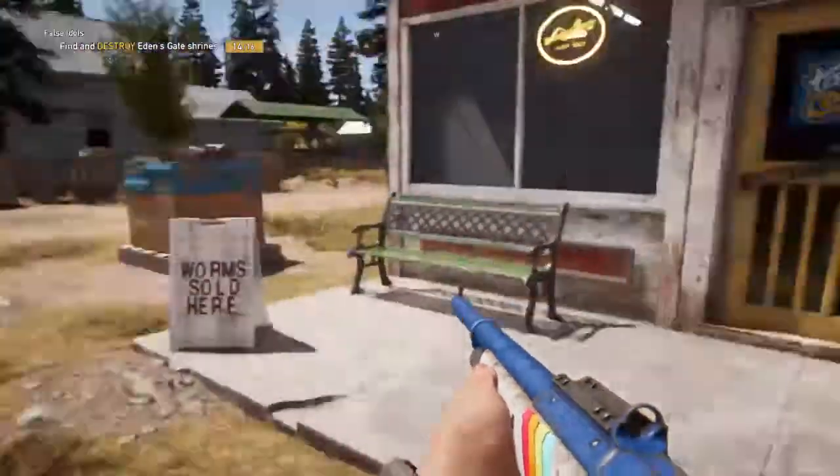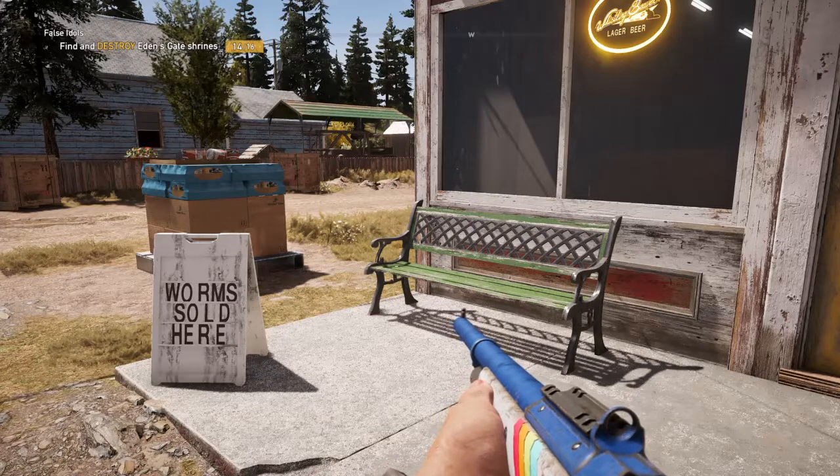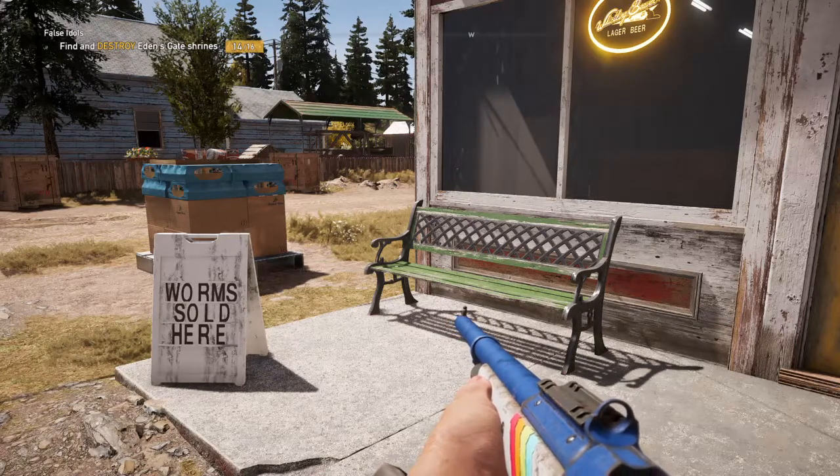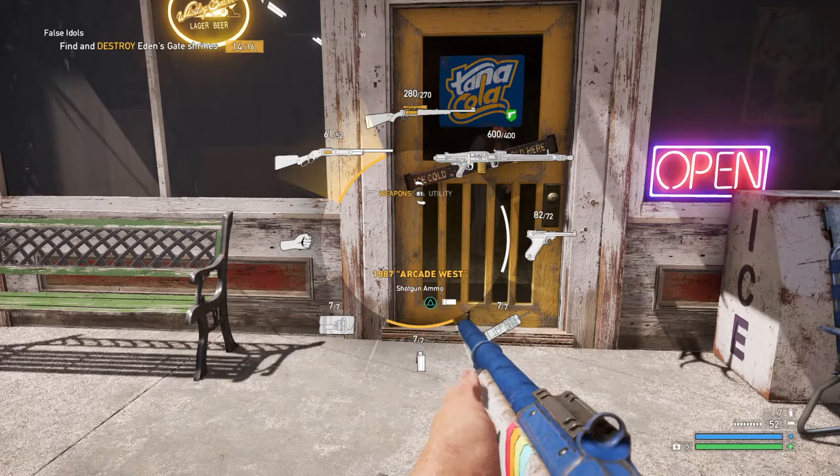Welcome back to Far Cry 5. The new challenge for this week is Arcade Western, and for completing the challenge — just 40 minutes of playing arcade maps, co-op, and such — you get the 1887 Arcade West.